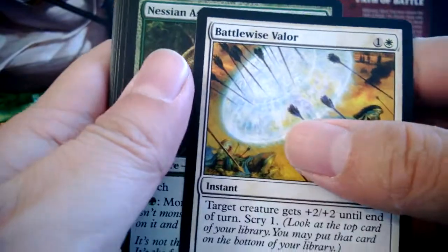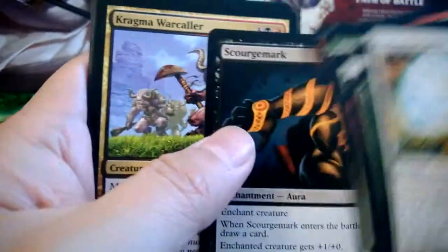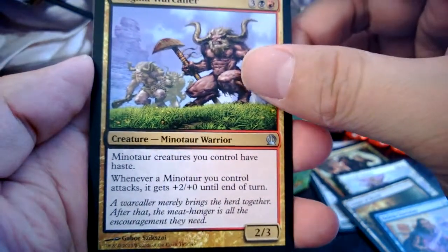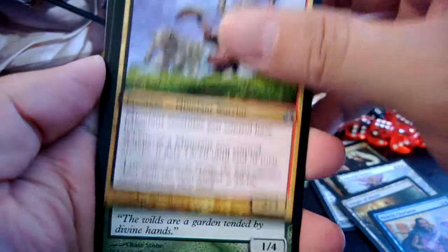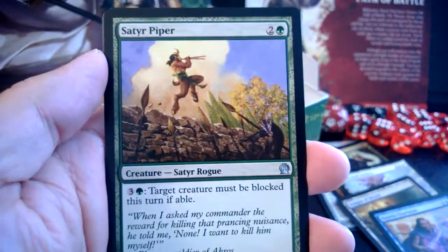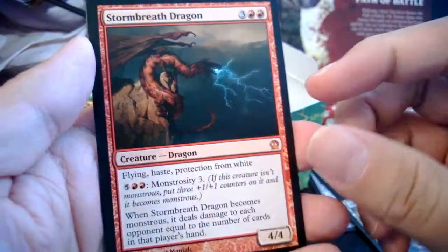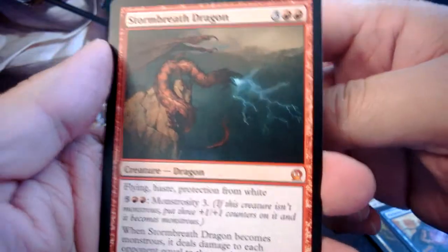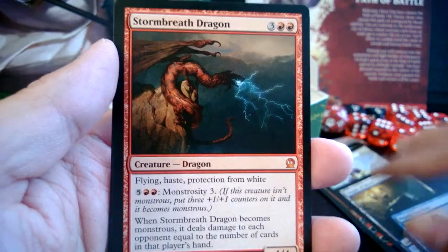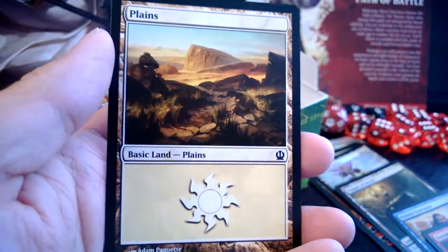We got Kragma Warclaw — ooh, Minotaur tribal for the win! Charmath Acolyte — because you can't have too many syllables — and Satyr Piper. And Stormbreath Dragon — oh nice! Our second mythic of the box. I keep thinking planeswalkers are rares, not mythics. It's a nice dragon. Also a foil Swamp.